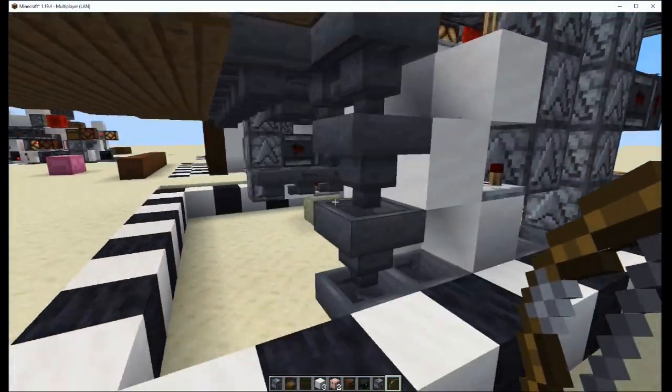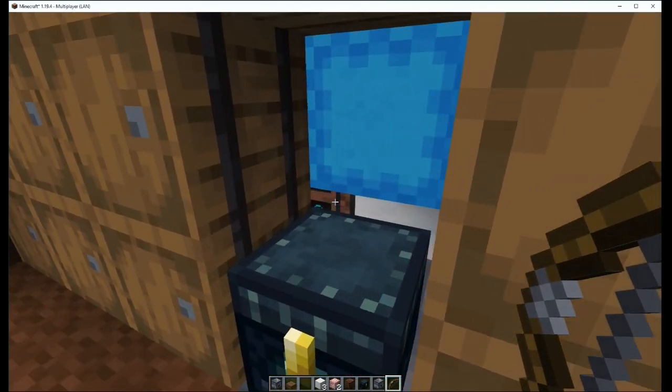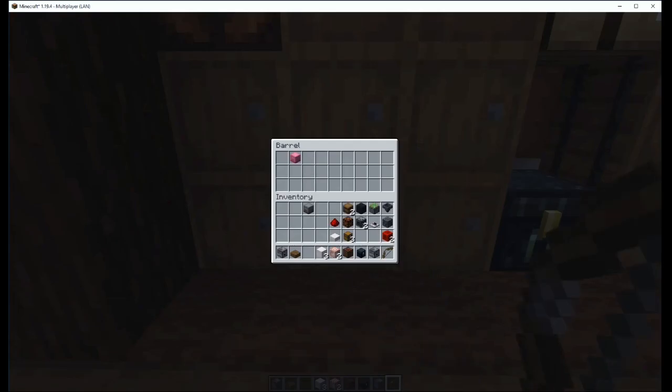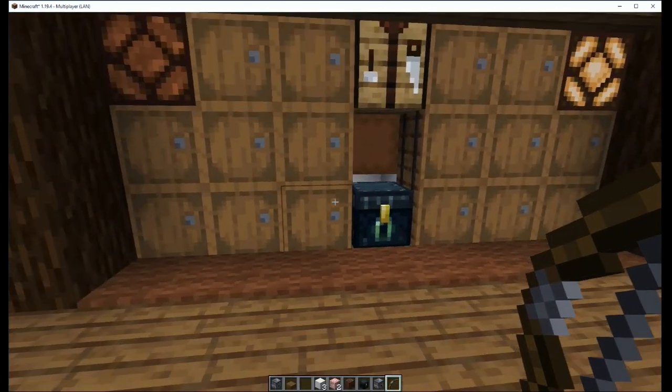It looks like we got to the new player box. Check this out. After the new player box gets in place right there, all you got to do is just hit that note block and it'll eject the box. Come up here, you can grab the box and go on about your way.